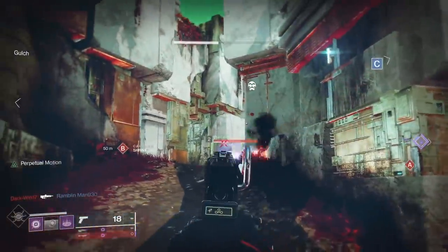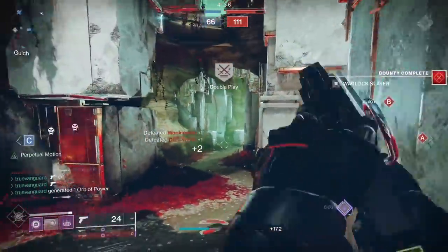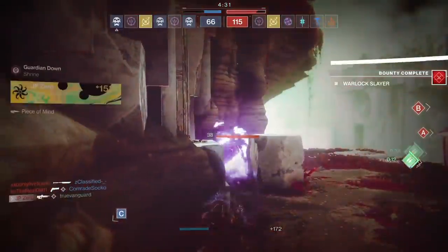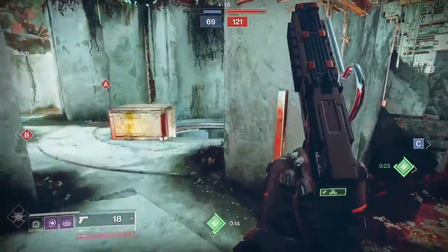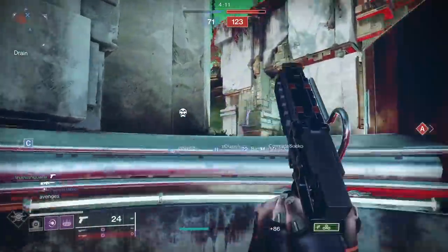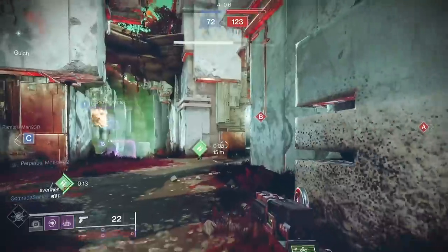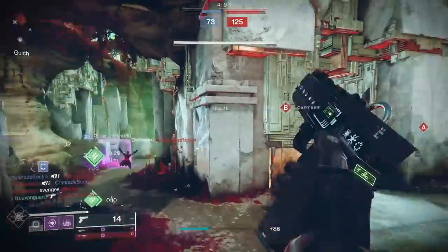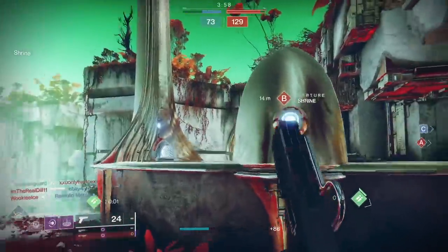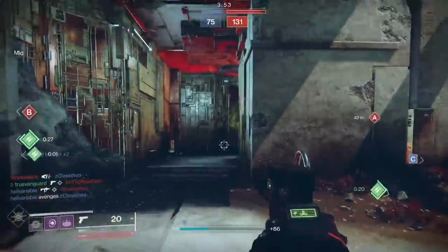I solo queued and got about four Ascendant Alloys just from the 1520 version — roughly one every four completions. Each run takes about 20 minutes on average with randoms, or 15 minutes or less with a pre-made fireteam on the 1550. The best bet is a three-man fireteam at 1550; if not possible, matchmake at 1520.